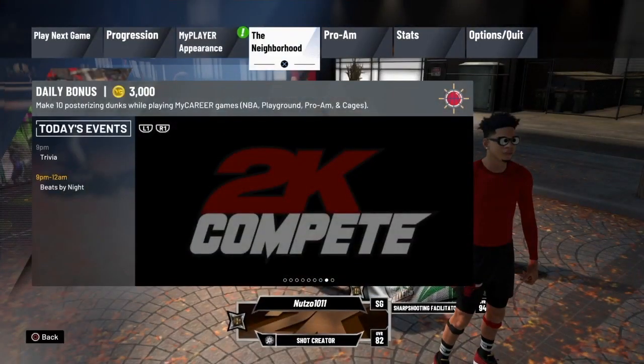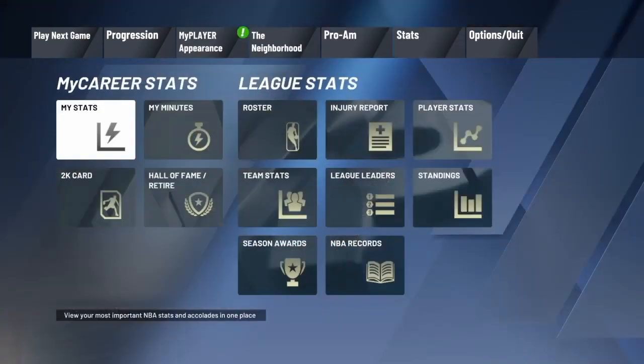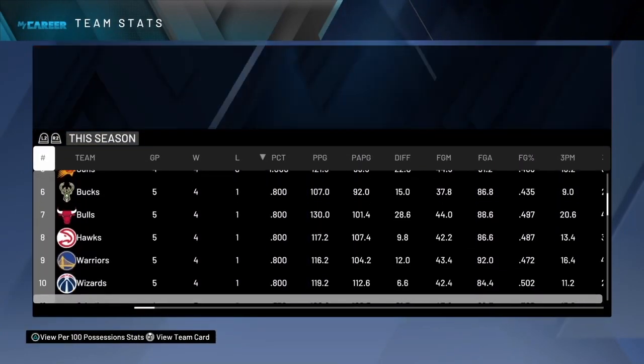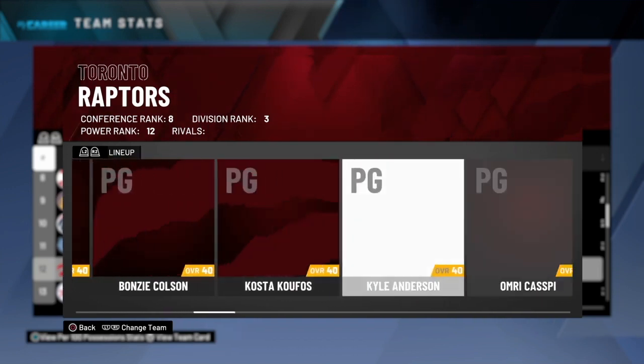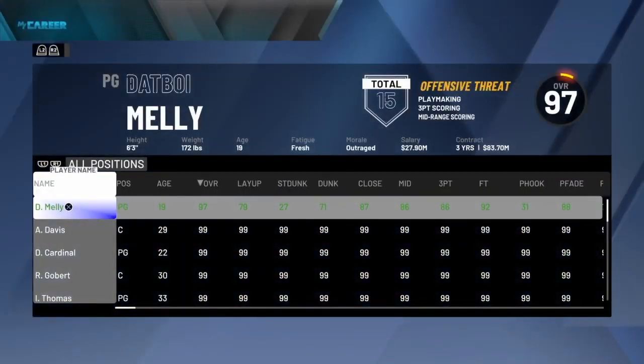So what you guys want to do is look at the team before you go in. Make sure you know what team you're getting ready to play. I'm about to play Toronto Raptors. You want to go to stats, go to team stats, and look for the team you're about to play. Look at their players' names so you know what team stats you need to turn down.